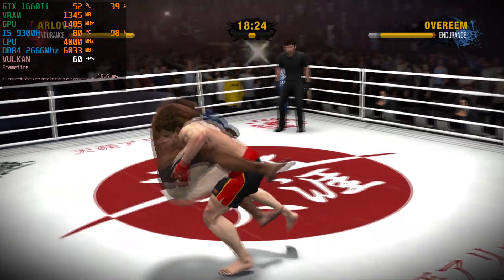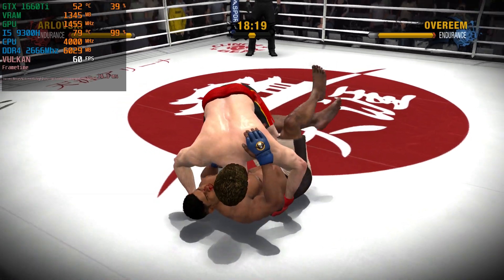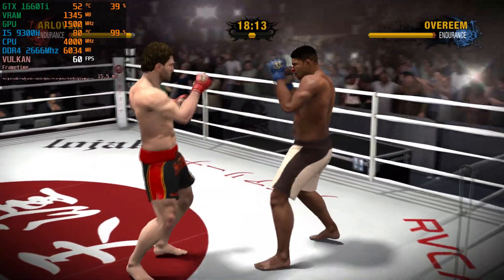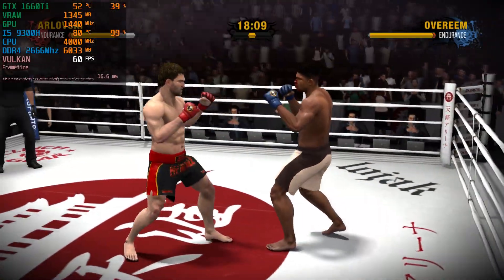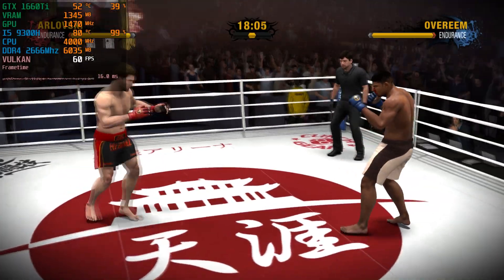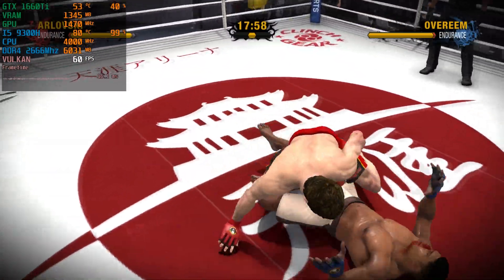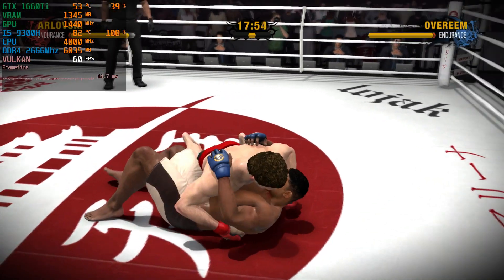Overeem lands a left punch to the head. Arlovsky takes him down to the canvas — he took his legs and brought him down. He passes the guard and moves into side control. He stops the head kick and that may have kept him on his feet. He moves quickly to his right, hits him with a punch to the head, drops a level, shoots in, and records the double leg takedown. Excellent work using the sweep to establish dominant position.